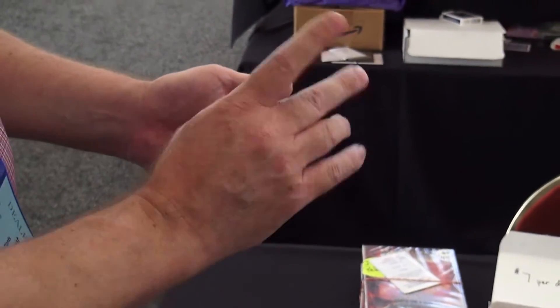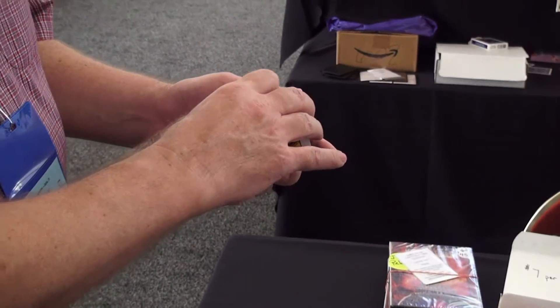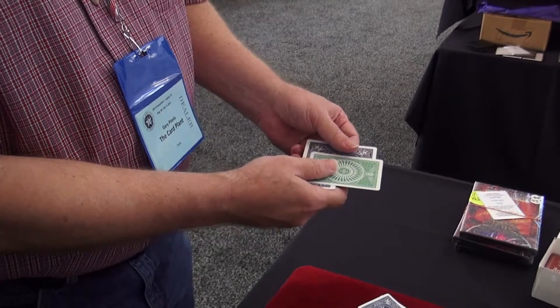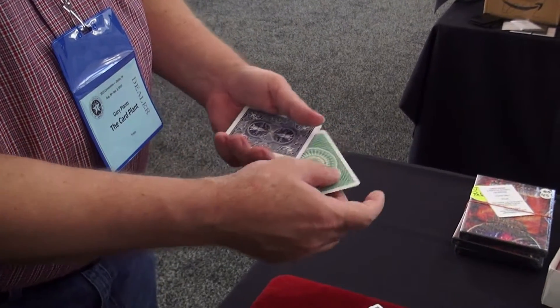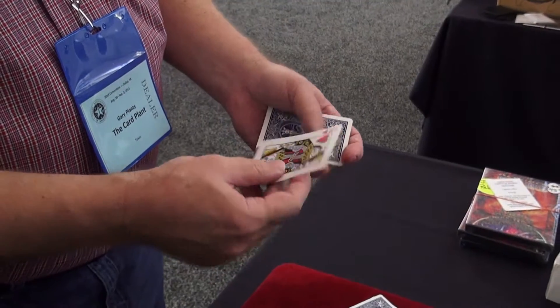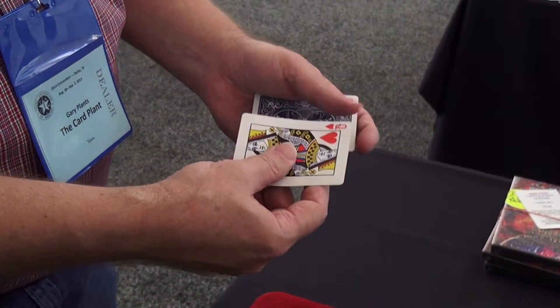And remember, I told you before we started, one of these has a different back design than the others. You'll see all of these have blue backs except one card. One has a green back, and guess what, Amber? That happens to be the queen of hearts, the one card that you selected.